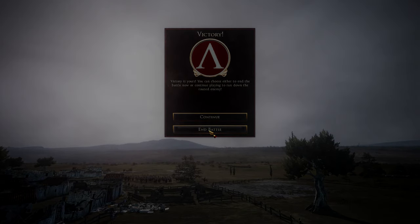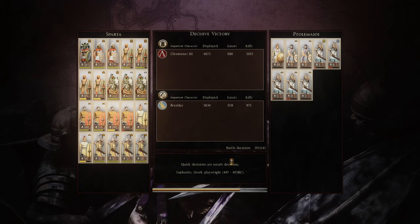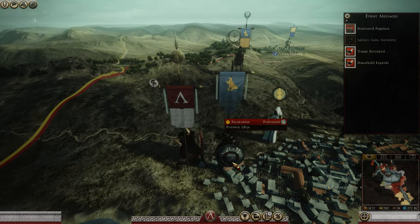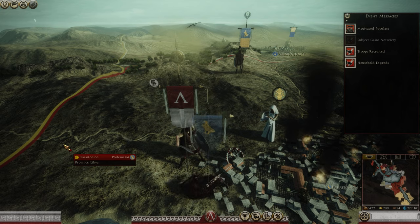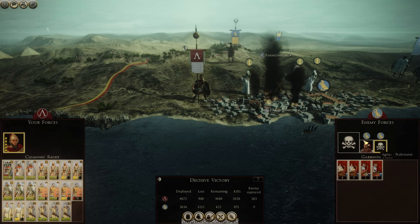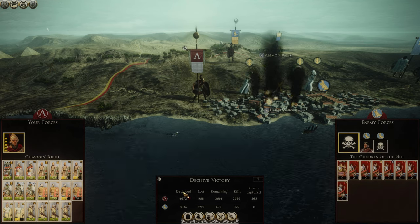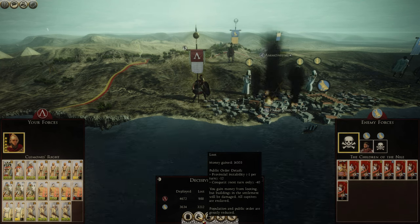Cleomenes' reformed army does work, but to what extent? Looking at the statistics, my Galatians did relatively well but not as well as they should have. My Egyptian archers did terrible, my cavalry did okay but still wasn't great. I ended up losing quite a few Galatians, Greek swordsmen, and even some Egyptian swordsmen took casualties. Across the board, pretty much none of our units really stood out when it came to killing the enemy.